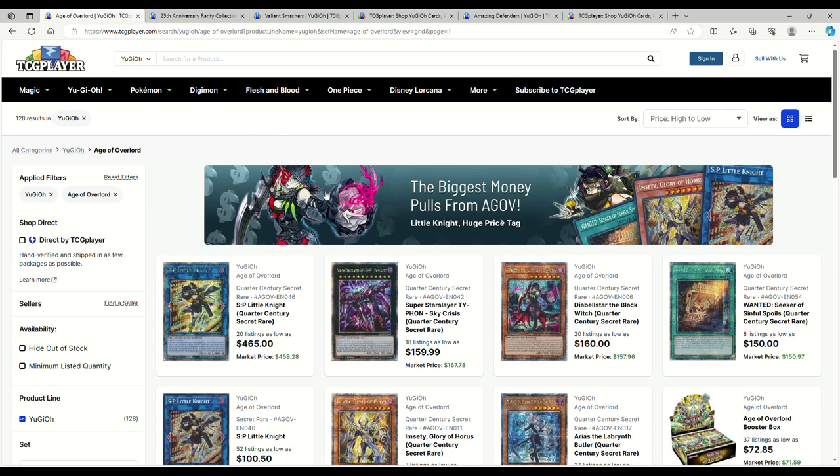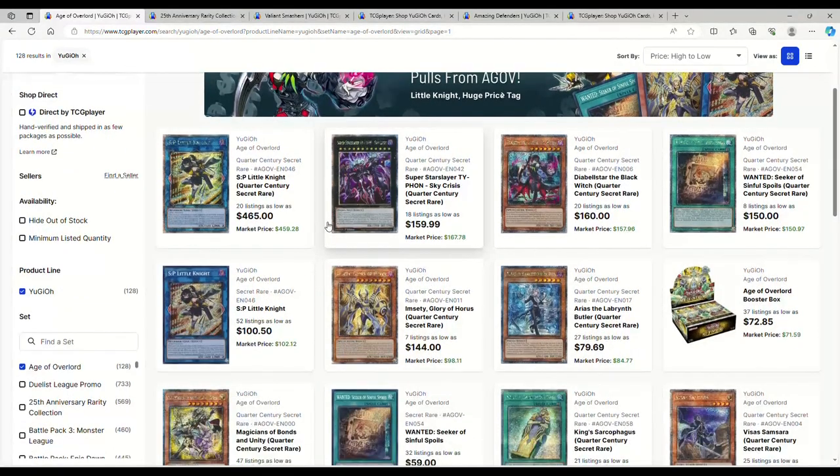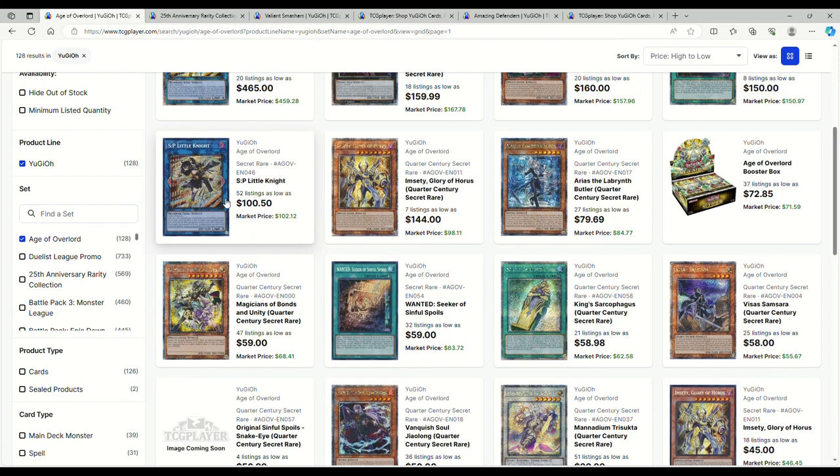Starting off looking at Age of Overlord — what I like to call Age of Expensive. SP Low Knight quarter centuries are $465. Regular Little Knights are $150 — they peaked out at around $115 and now they're at $100s. The other quarter centuries are kind of whatever. Boxes for Age of Overlord are $72.